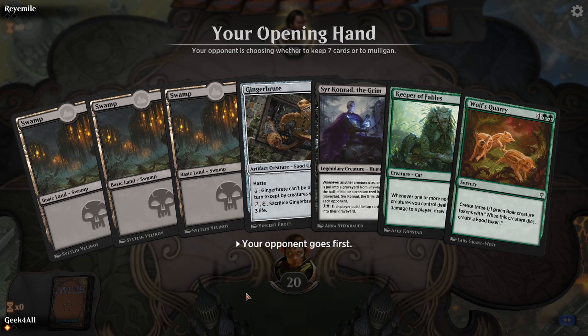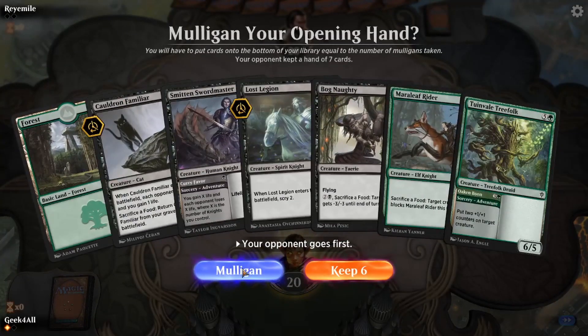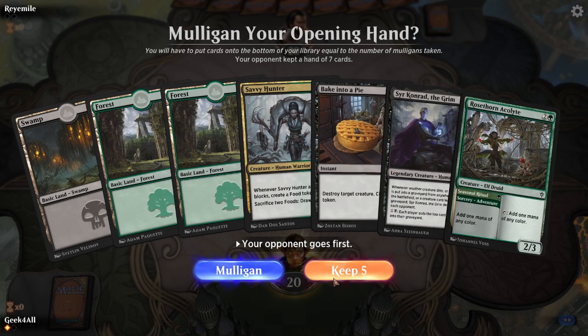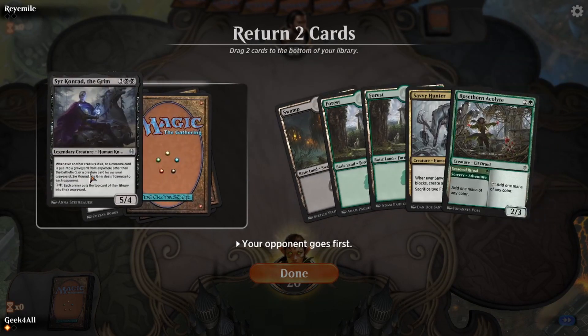Sir Conrad triggers off of himself — actually no, I said that incorrectly. It specifies whenever another creature dies. The other creature was our opponent's creature that Sir Conrad killed, so he triggered off of our opponent's creature dying even though he also died — he doesn't trigger off of himself. They are having a tough time deciding their hand. It's possible they conceded because the game went so long and didn't have time to keep playing — maybe disconnected or walked away. Their timer in the background is going down. There's also a sideboard timer — when that ran out they may have jumped back in and their timers are now going down.